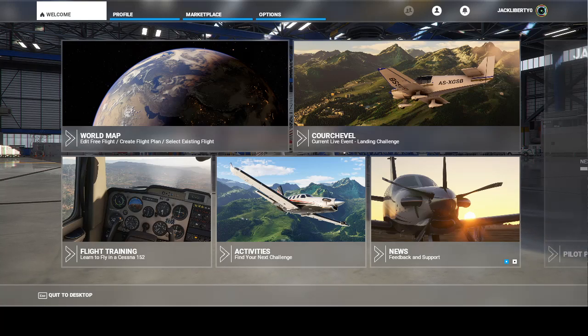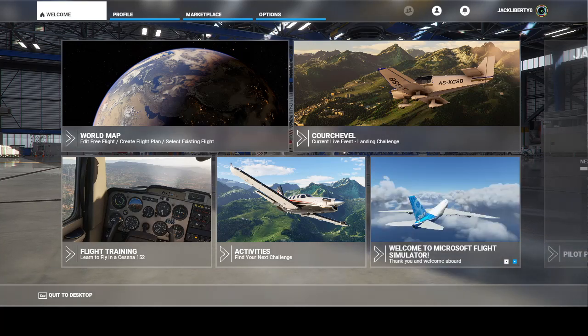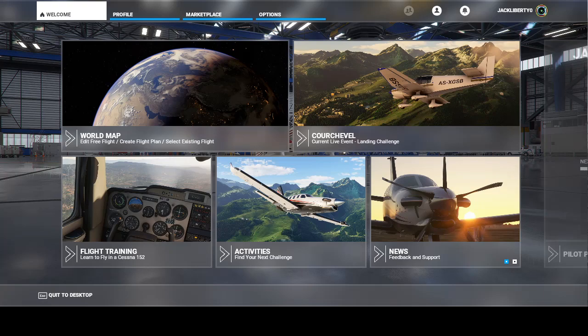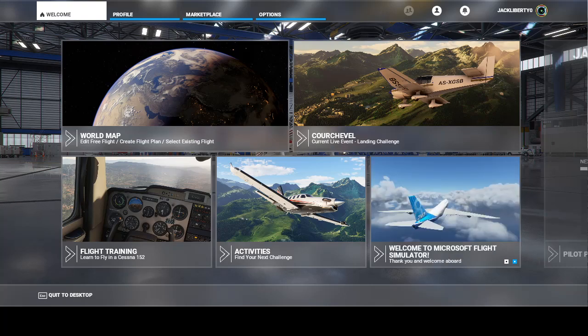What up, brothers and sisters! Back to continue our tour of the NFL Stadiums in Microsoft Flight Simulator 2020. Now, we've done the AFC East Division, we've done the AFC North, and the AFC South. We're now going to do the AFC West, which includes the Denver Broncos, the Las Vegas Raiders, the Los Angeles Chargers, and the Kansas City Chiefs.